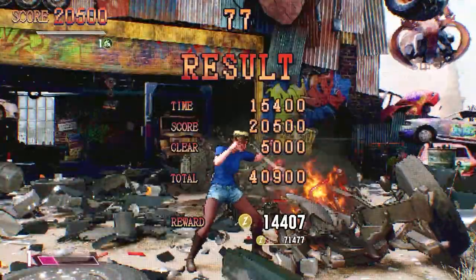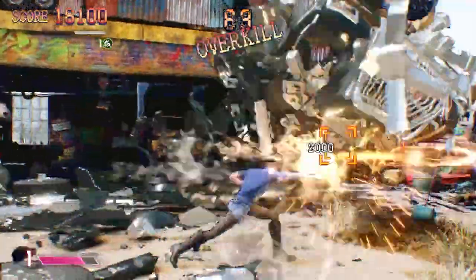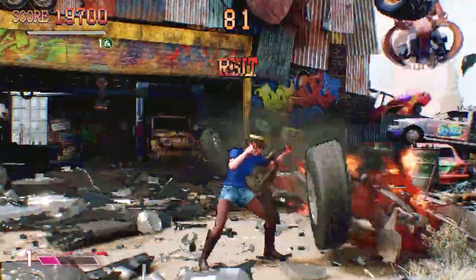Once you're happy with how much you have, you just have to go out and buy everyone's favorite items. Everyone's favorite item is in a different place. There are some exceptions, like Zangief's favorite item which you can buy in Russia, and DJ's favorite item is in the Jamaican store.